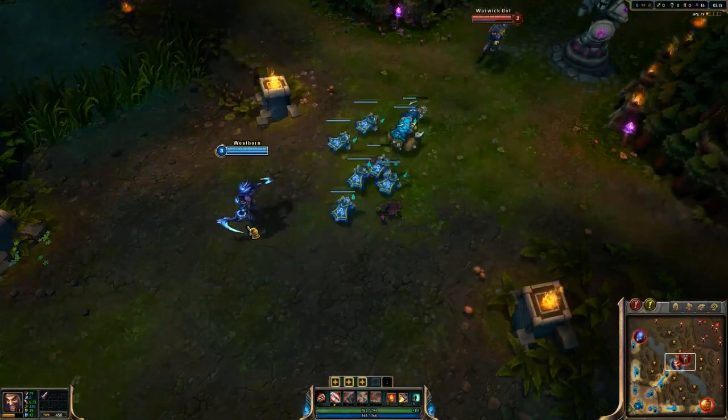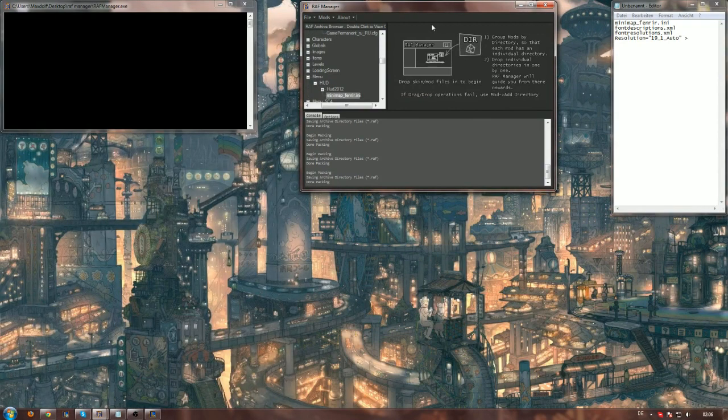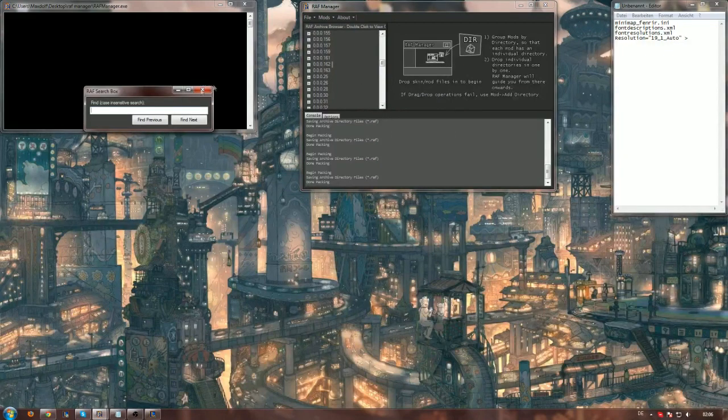So let's get back to the RAF Manager. After we are done with the previous file, we can close it and move on to the next files — in this case, the size of the in-game fonts. As you saw already with the gold, now we are going to change the sizes of damage text, damage received, heal, mana, etc. — just everything you want to have changed. For this, we right click again, search all archives, and we search for 'font-description.xml'.